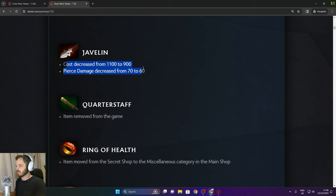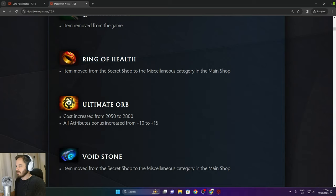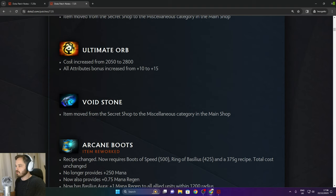Javelin cost decreased and pierce damage decreased. Court of Staff removed from the game. Ring of Health is no longer in the secret shop but is now in the main shop. Ultimate Orb cost increased and all attribute bonus increased by 5.